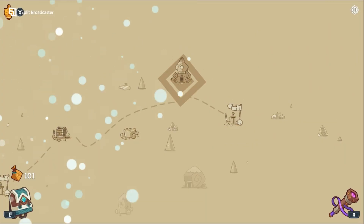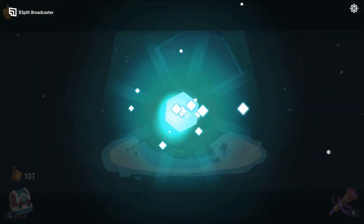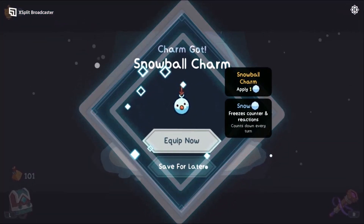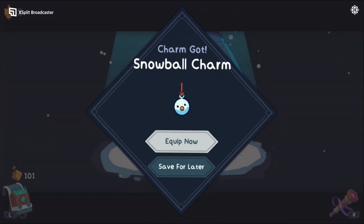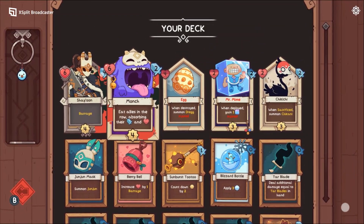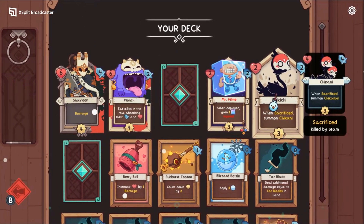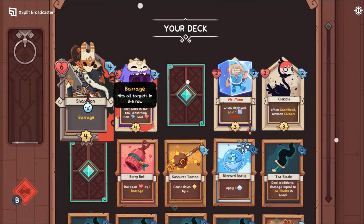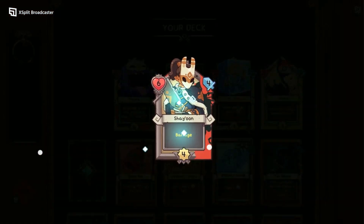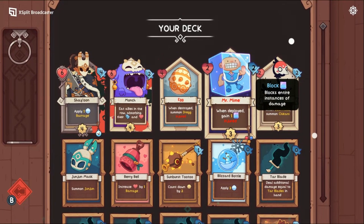Let's get a charm. Snowball Charm — apply one snow. That's really good, we can definitely apply that to our leader because the Barrage is insane. Shayun, let's go!